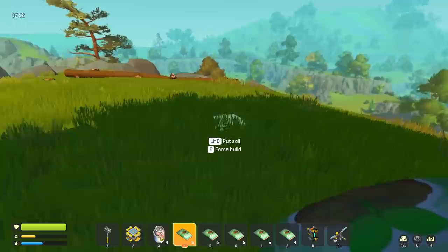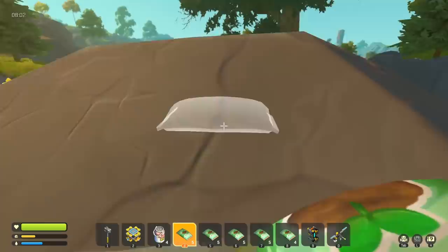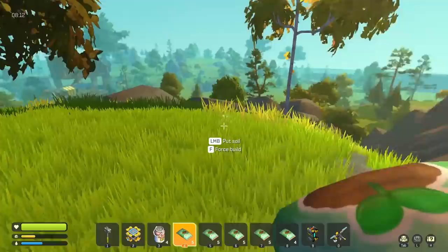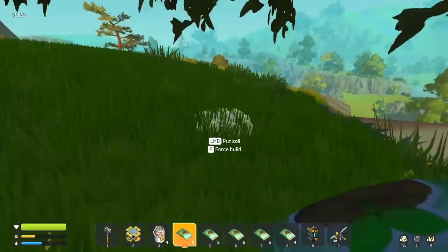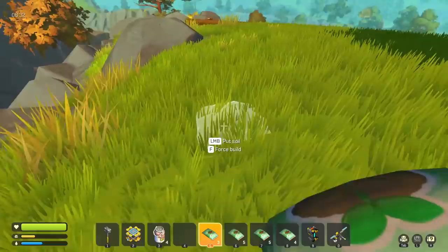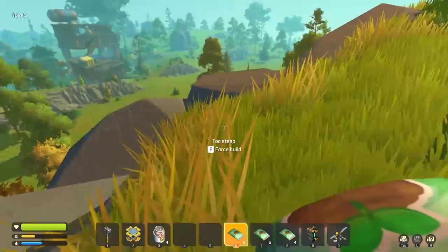My goal is to have at least four 30-space plots — I'm calling them crop plots. The furthest I can spread them out is interesting. I tried putting soil on ocean island rocks and it wouldn't let me — so you can't put soil on those. We'll just spread them out to get more coverage of the area. If we're building in a very large area, not being able to place soil on steep land actually makes the watering systems easier too.